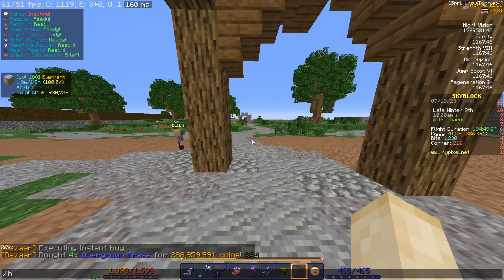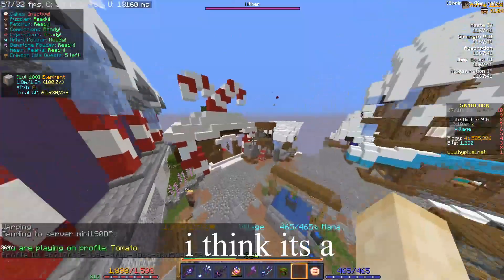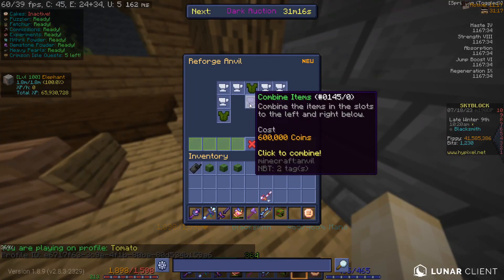We're going to put mossy on all of our armor. I decided to do it because I really wanted to get Farming 60 — I think it's a very big milestone and I just cannot get it without having full mossy armor.